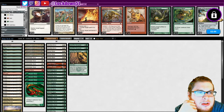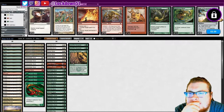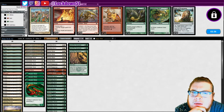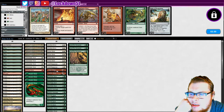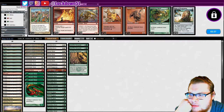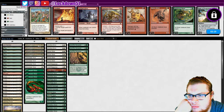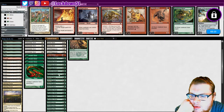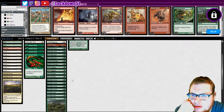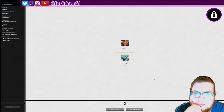Orzhov changelings deck. Swift Response. We could bring in a Gleeful for their little removal pockets. Hunter — no, striking — no. What else seems bad against changelings right now? Want the Gem Hides, want that. Cut a Winding Way. I guess we cut one Sentinel and run it back — sure, sure.